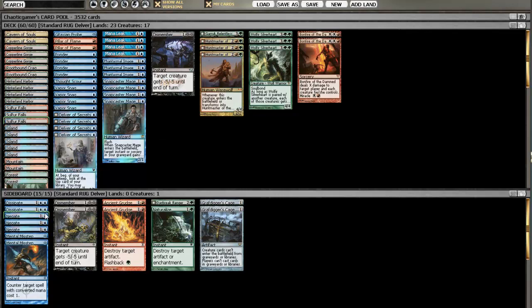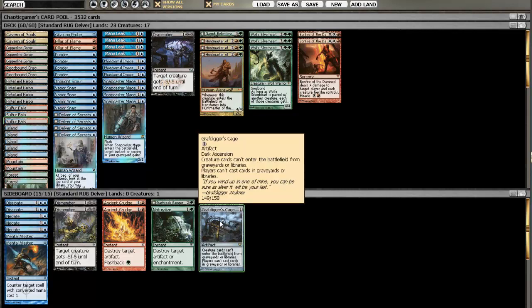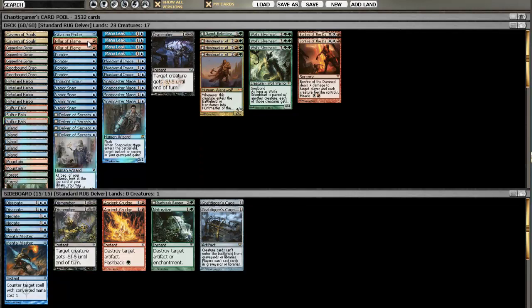Now let's look at the sideboard. Most of this is to stop Solar Flare, which is one of your hardest matchups. Against Solar Flare you bring in Grafdigger's Cages, Dissipates, and Negates. For the Dissipates and Grafdigger's Cages, you take out your Snapcasters because you don't want Snapcaster if you're playing Grafdigger's Cage. The Negates come in for things like Pillars of Flame and the one Vapor Snag. You do want to keep in Bonfire of the Damned because it'll clear their Lingering Souls tokens, and you can Miracle it — set that up with a Ponder in the late game to kill Titans.